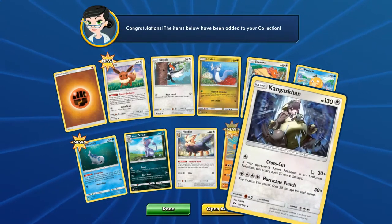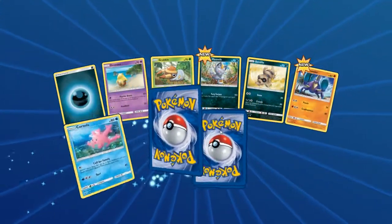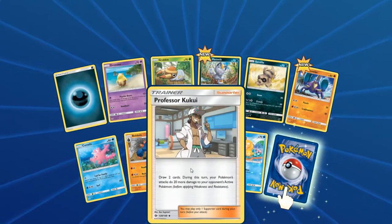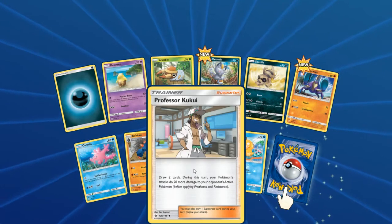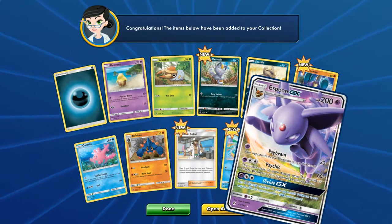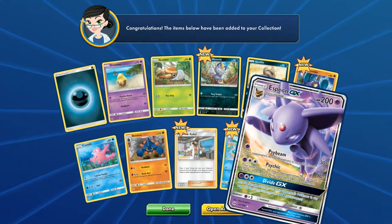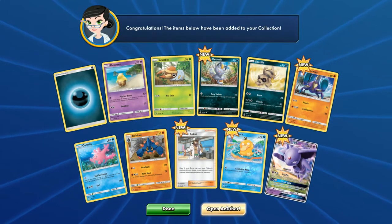Hariyama and Kangaskhan — I'm running out! Please! Oh, a Kukui — I need more of those, so that's great. These are pretty good: a little Muscle Band action in there, draw two cards, and 20 more damage. There we go — hit! Espeon GX! I was just talking about how it's great that Eevee has that ability — you put a Psychic Energy on there, you can just tutor up Espeon GX and slam it down. Love it! This thing is actually seeing competitive play, so it's really good.